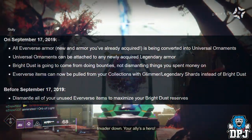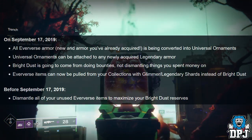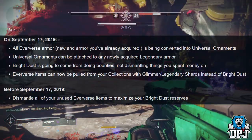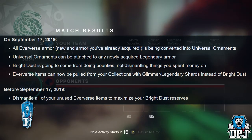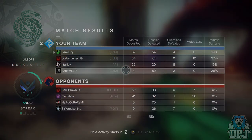That's basically it — I thought I'd bring you guys the latest news and updates surrounding the game. If you enjoyed the video leave a like, it really does help out. Tell me what you think down in the comments. Key thing to do before September 17th: dismantle all of your unused Eververse items to maximize your Bright Dust reserves, because on September 17th if you haven't dismantled them they will turn into Glimmer and Shards instead — so you'll miss out on Bright Dust. On that note, thanks as always for stopping by and hopefully I'll see you on the next one.